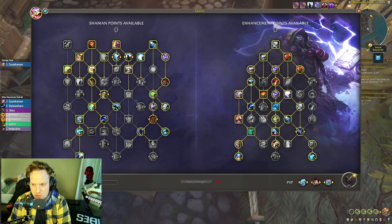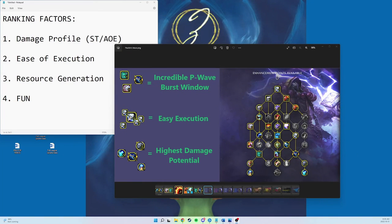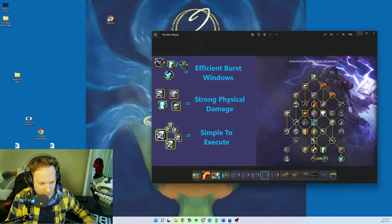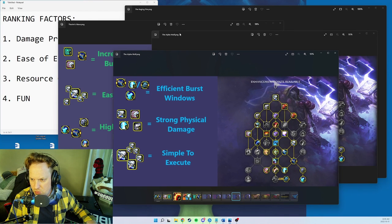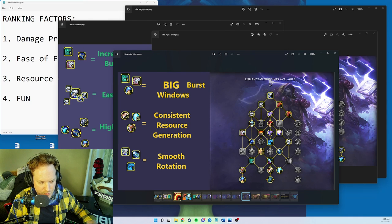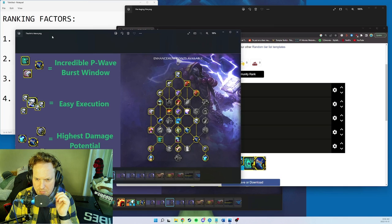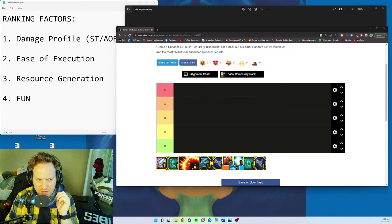Now for the final screen — let's go back to the video review and look at everything. We've looked at five different builds: Raging Fire, Alpha Wolf, Primordial Winds, Thorum's Wave, and the Trinity. Now we are going to rank these. They're all actually very close to each other.